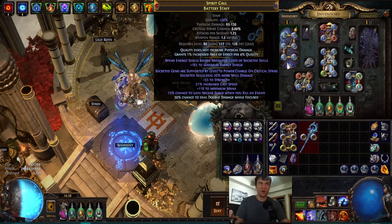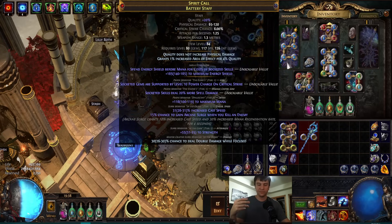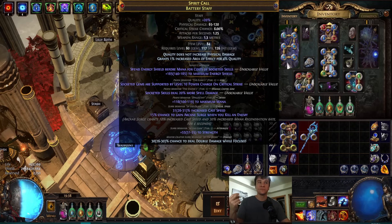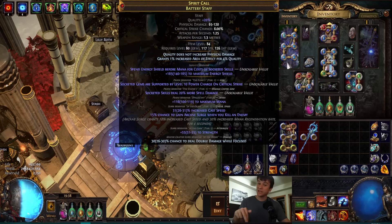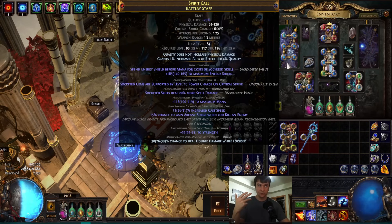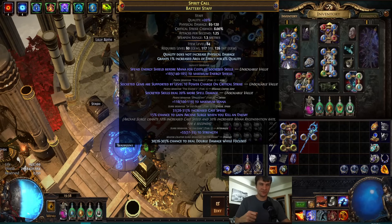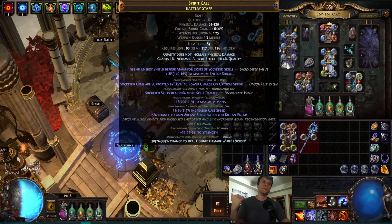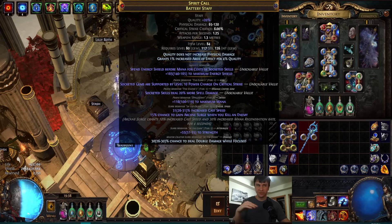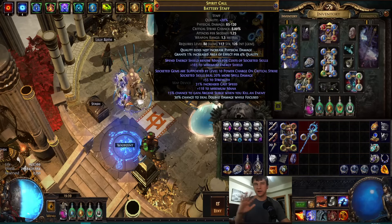The Squire setup ends up doing about 50% more damage than the chest six-link setup, and allows the weapon swap to the archmage staff. For the archmage staff, you get a Battery Staff, add influence with an exalted orb, harvest bench to Shaper or Elder, then roll either the Elder power charge on crit or the Shaper 20% more. Then buy the other mod on a base staff — not a war staff — and awaken orb them together. Lock prefixes, hit cast speed or strength, craft double damage on focus.